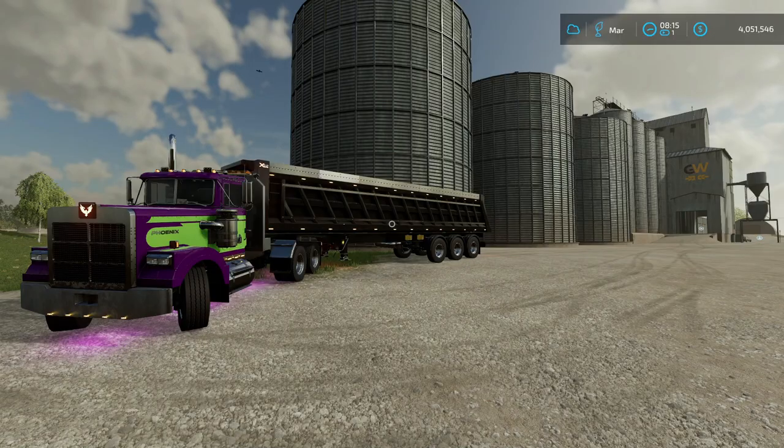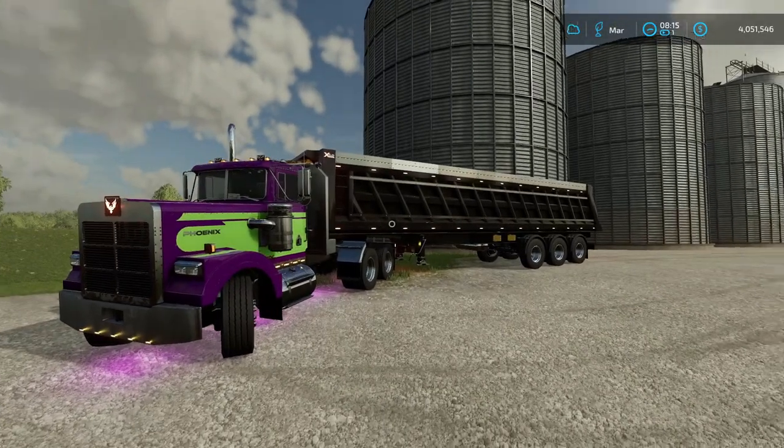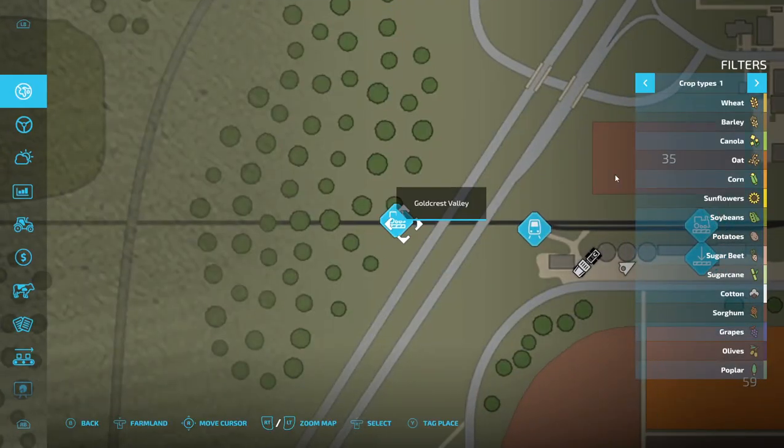Let's just say that we have a whole bunch of soybeans, which we do. I've already put soybeans into the silo here. So, we have some soybeans, and the best price here, as you can see, is Goldcrest Valley — 1,800 per 1,000 liters, which is nice. And I've got my personalized truck here. The point is, you can't take it to Goldcrest Valley, so you have to use the train.